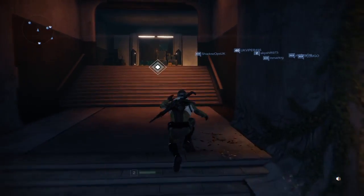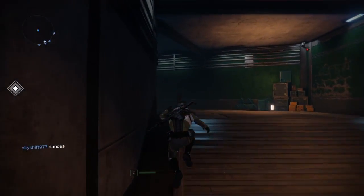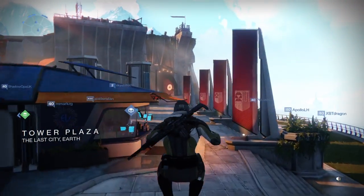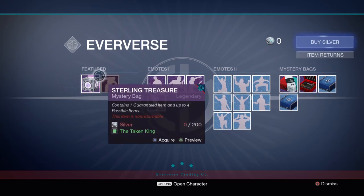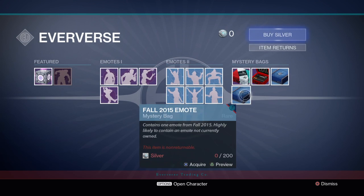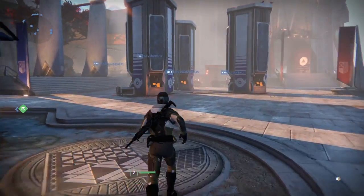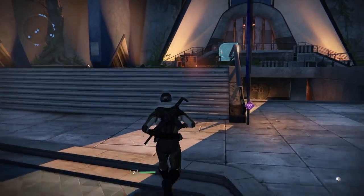And I brought you to Master A-Hole — he takes all your engrams and gives you nothing but crap. Before I show you Master A-Hole, this is Tess Everis. You can buy Sterling Treasures here. I won't recommend buying it — just wait until you get them naturally. You can't buy the Taken and Shiver — that has to be earned by getting all the Desolate gear out of the Sterling Treasures. This is your Postmaster: if you have any objects you drop in a mission and forget to pick up, they'll go straight to your Postmaster, so don't worry about that.